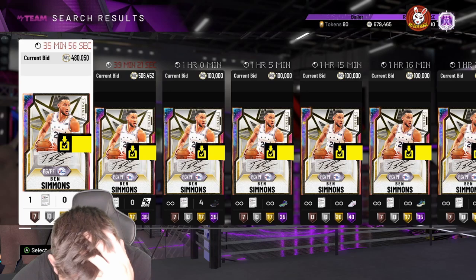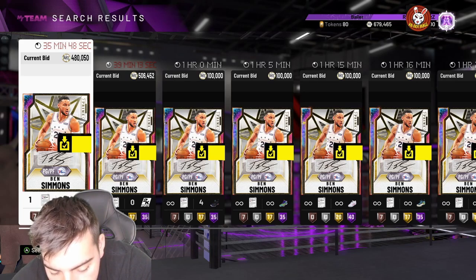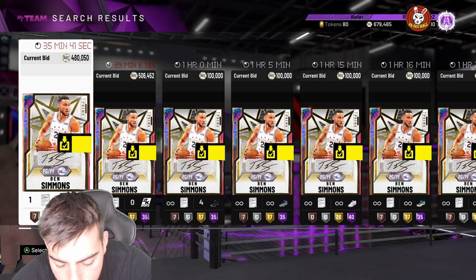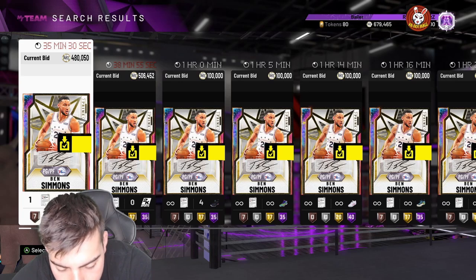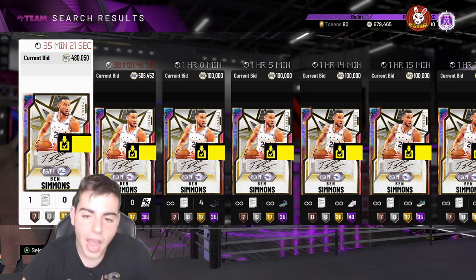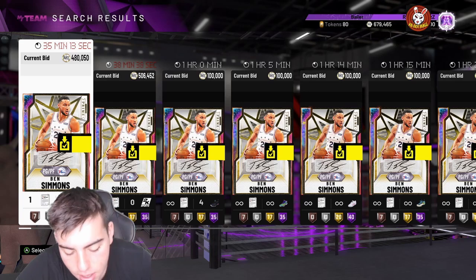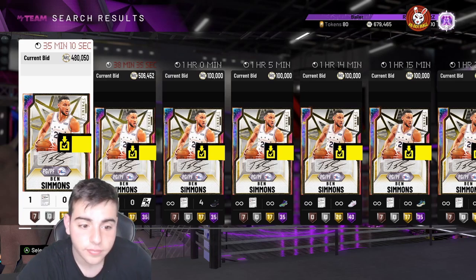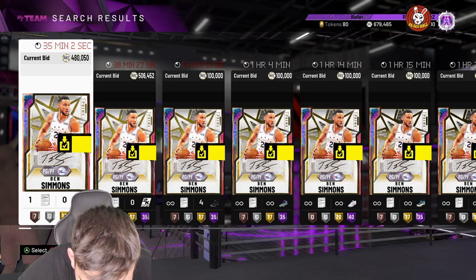Someone said 'decent card but unlikely to be anything spectacular' — I don't know, I think it's pretty spectacular. So overall, we got a new Kevin Garnett, a new Oscar Robertson, a new Alonzo Mourning, a KD pink diamond — which gets me tight because if you have the opal I feel like he loses value — a Mike Connelly diamond, and a Marvin Bagley. I don't know how I feel about all this content.